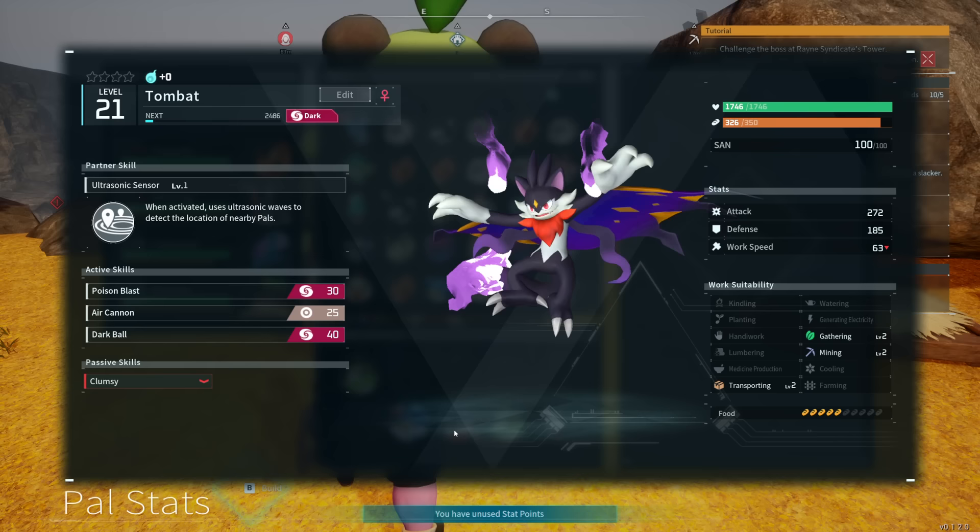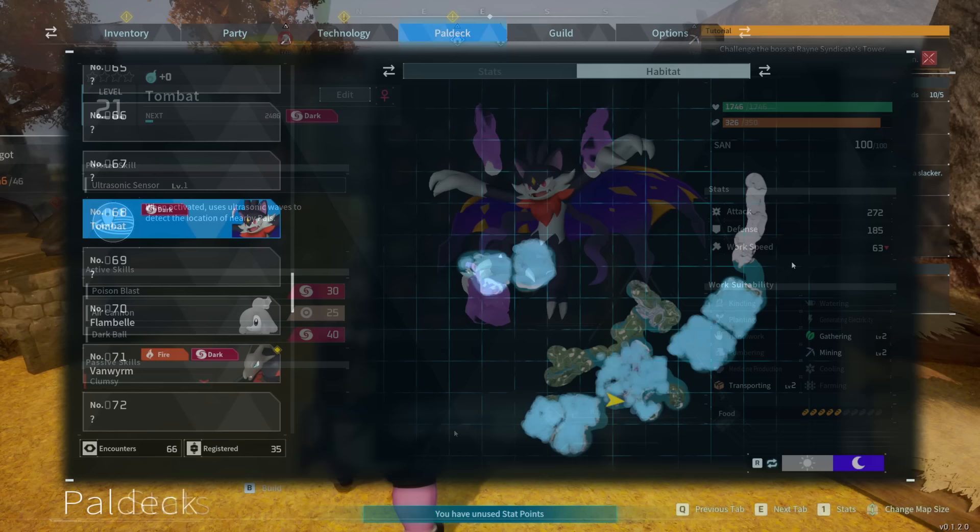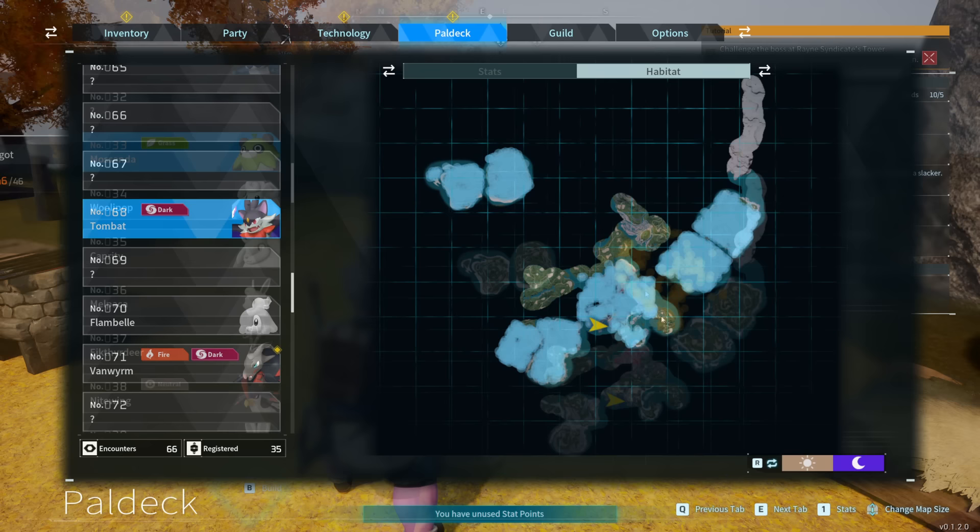The second pal is Tombat. Its gathering level two doesn't really affect us here so it's not a distraction, but mining level two is of course excellent. It also has transporting. Essentially you just need enough Penking to fuel the berry watering, and then Tombats will do the job past that as pure miners. These pals spawn at night in a ton of different places around the map and are not very hard to find at relatively low levels.